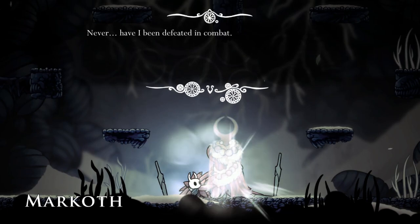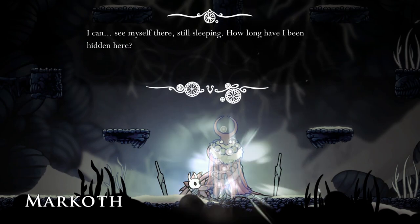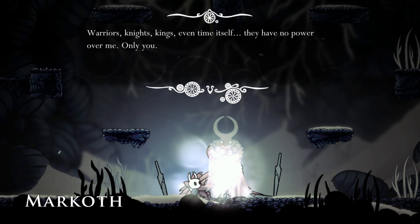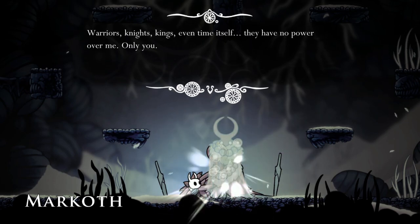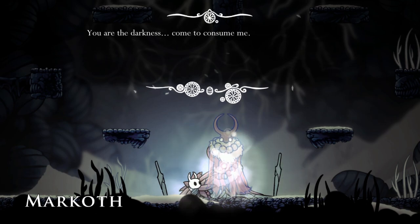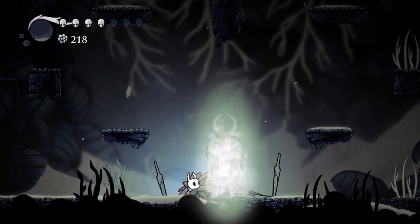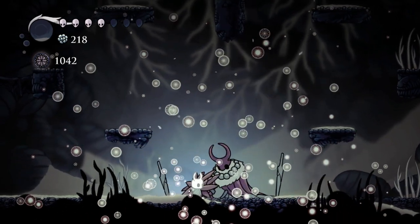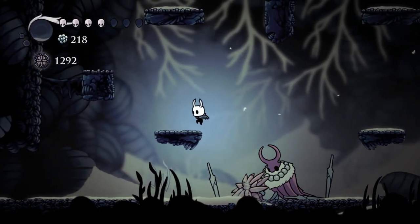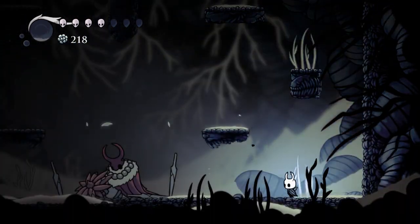'Never have I been defeated in combat. I can see myself there, still sleeping. How long have I been hidden here? Here at the edge of the world, no one could find me. Except you. Warriors, knights, kings, even time itself — they have no power over me. Only you.' Technically all three of those things now. 'You are the darkness, come to consume me.' I get it — because we can't access him unless we have the Shade Cloak. And that's another 200, maybe 250 essence. Is that really all there was here? Well, that's a little disappointing.